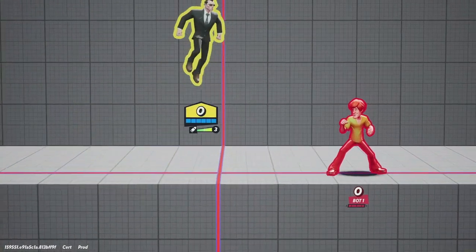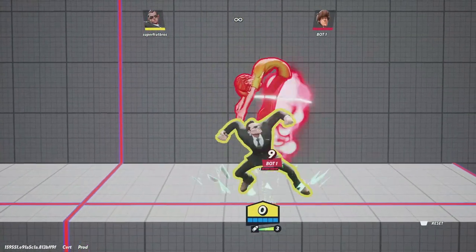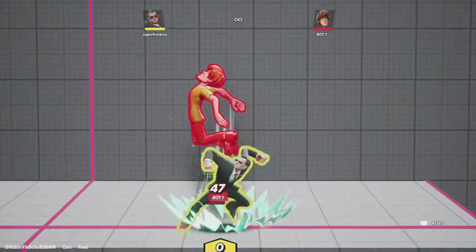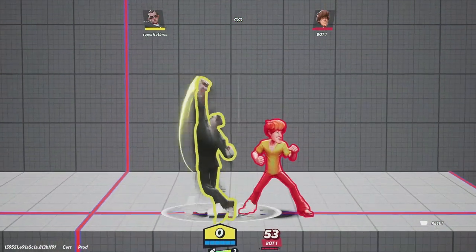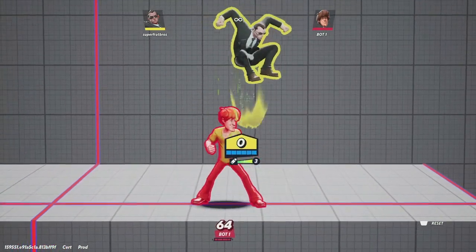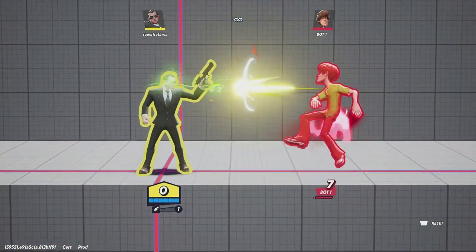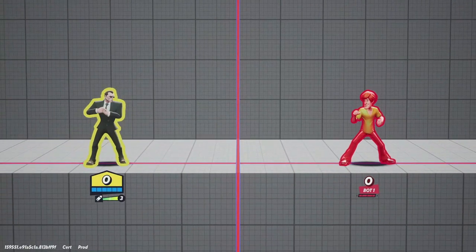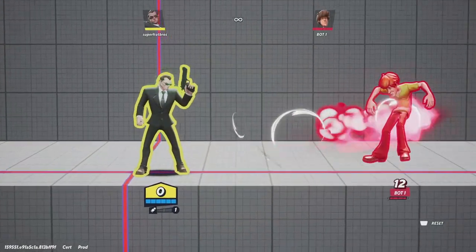His down air is very good at setting up combos — like a lot of other characters, you can use it as a combo starter. His neutral special is his gun, which fires three bullets when it's not on recharge; otherwise it only fires one.